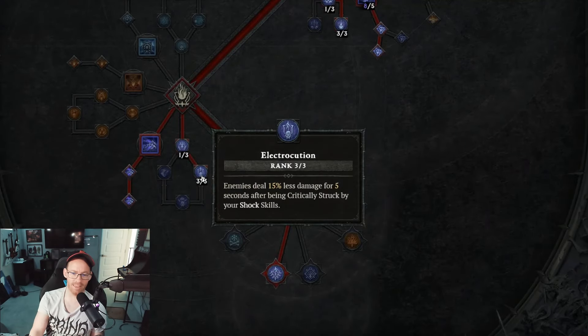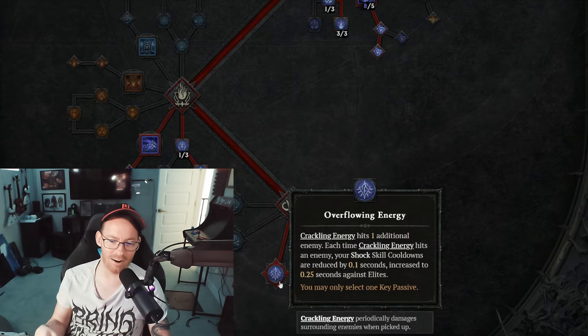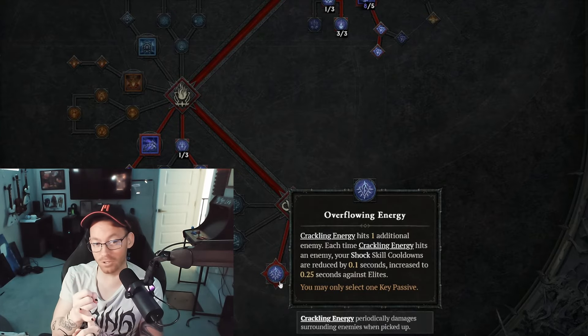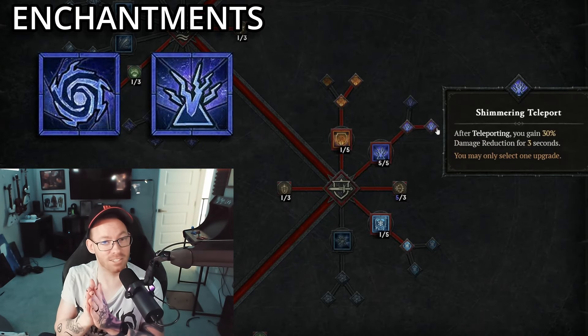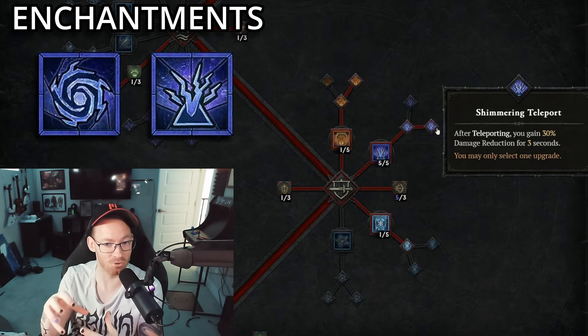In the Ultimate tab, we go Unstable Currents and then three points into Electrocution. This is going to reduce the damage that you take, which is important because you're mostly in melee range with this build — it's a bit annoying sometimes, but it's still pretty strong. For the key passive, we have Overflowing Energy: Crackling Energy hits an extra person, which is fine, but more importantly it reduces the cooldown on your Unstable Currents. The other ability you have enchanted is Teleport — you just want more mobility to move from pack to pack as fast as you can.